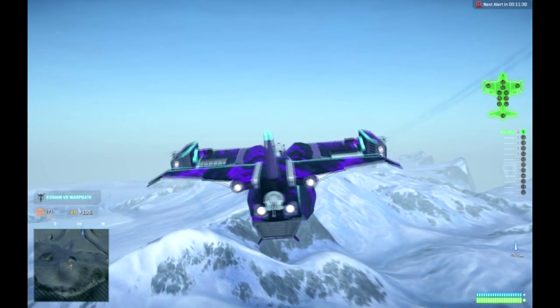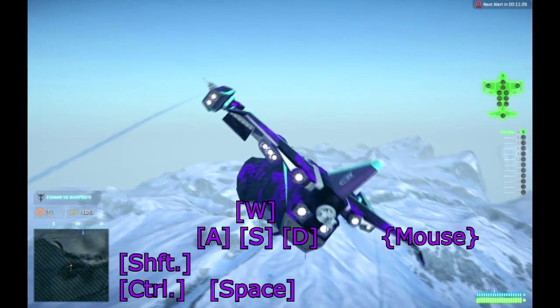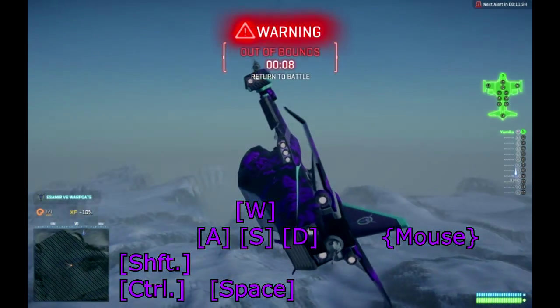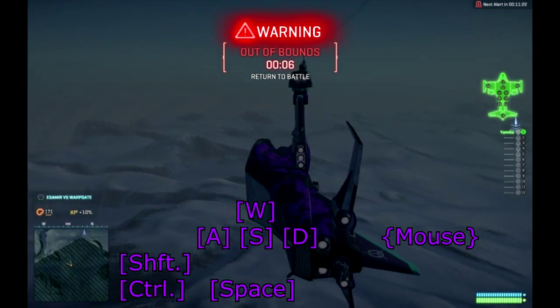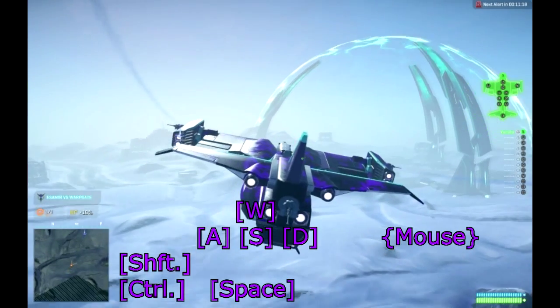I'm gonna explain controls on keyboard, not joystick in case you are using it. There are seven keys on keyboard that I recommend you to use: W, A, S, D, CTRL, SHIFT, and SPACE.